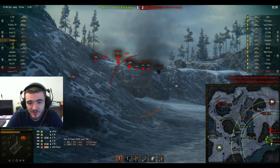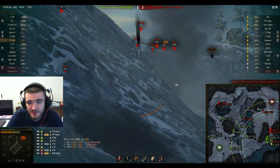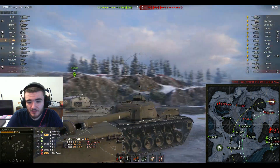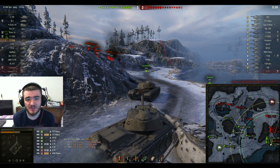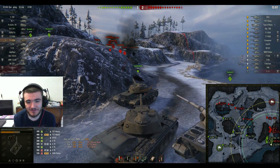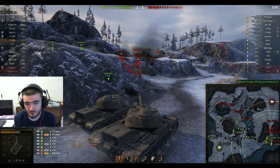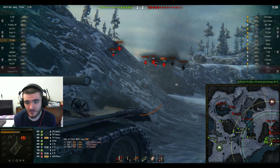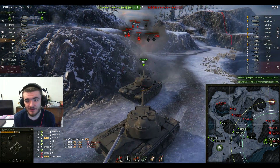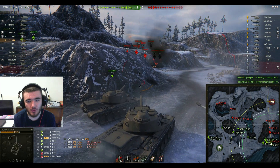The Conqueror derps his shell straight into the ground — oh dear, rough day is it, Conqueror? The friendly E4 is firing nothing but high explosive. Lovely high roll on that — 247 on the heavy then. Definitely not Spill playing; he never gets high rolls. Oh, another cheeky high roll on that T57 heavy. Dirty.